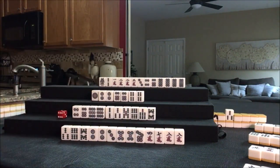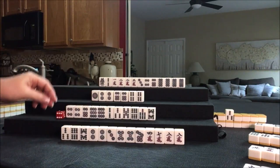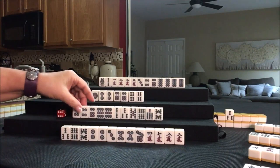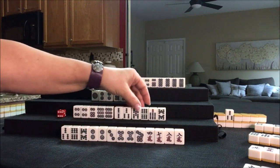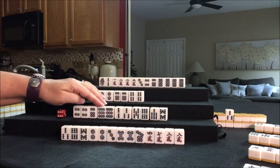Nobody can take 1 crack, so we'll draw. Four dot — we paired up again. So we have a pone of dragons out. One, two, three — pure straight potential and a pair. Let's discard.